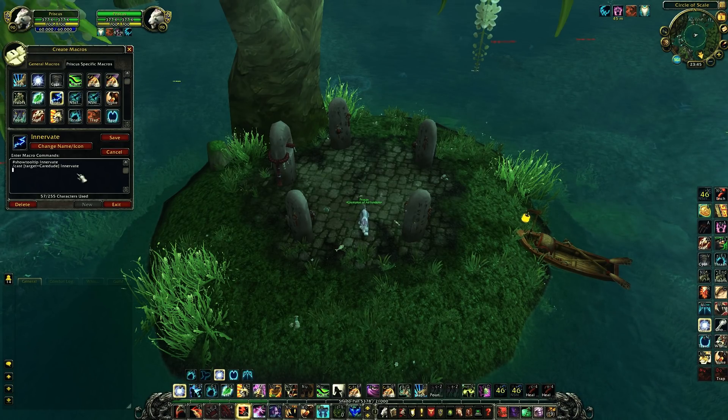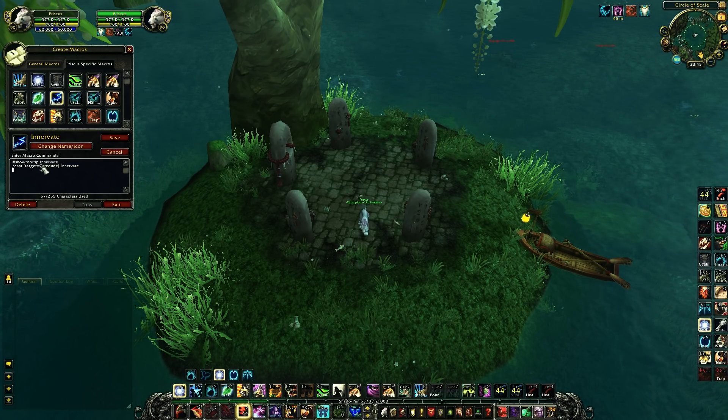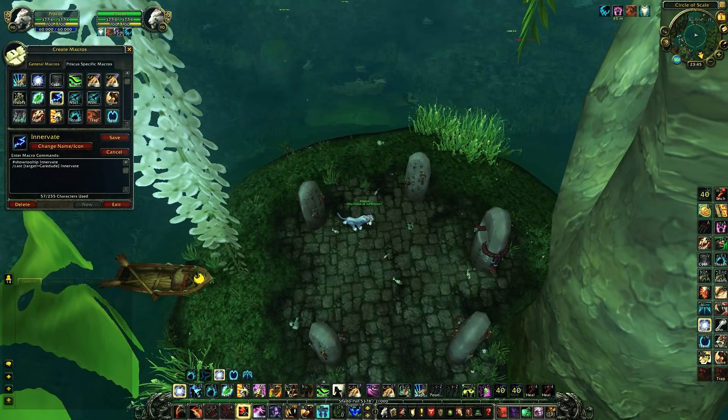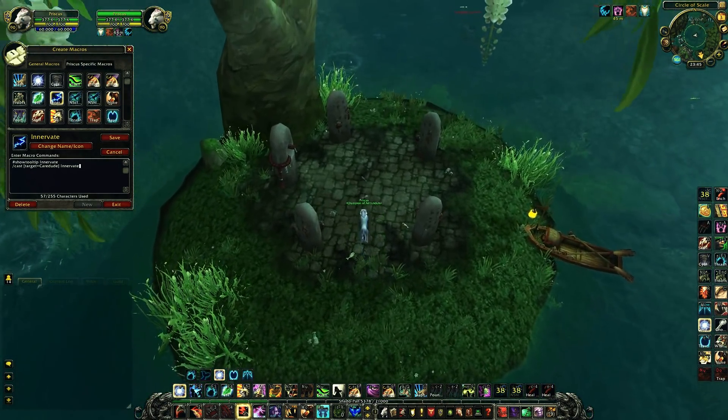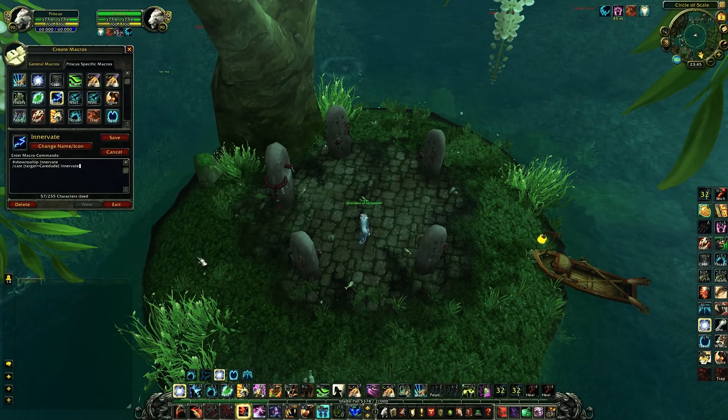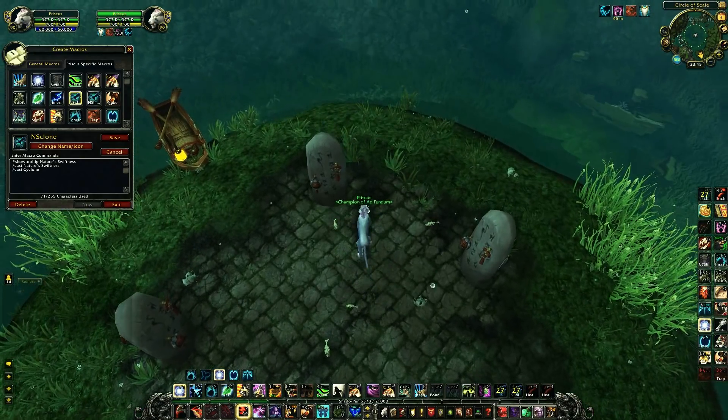This is my innervate macro — it casts Innervate on Caredude. But in Mists of Pandaria it doesn't give you that much mana anymore, it's like 5k I think. So I removed it from my action bar since I could use my binds for something else.